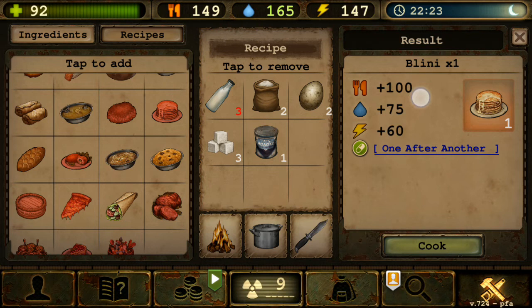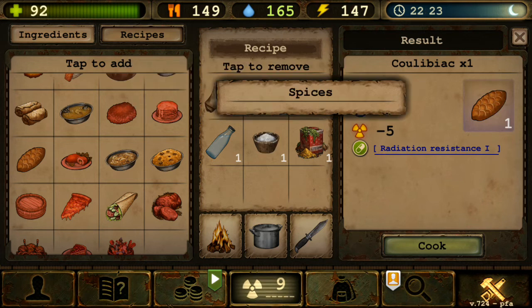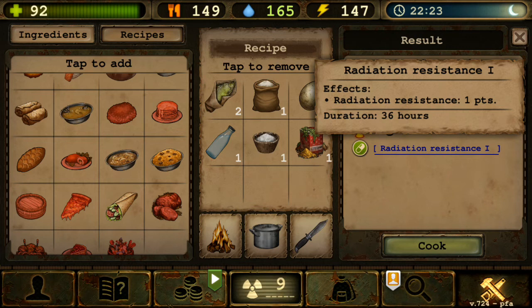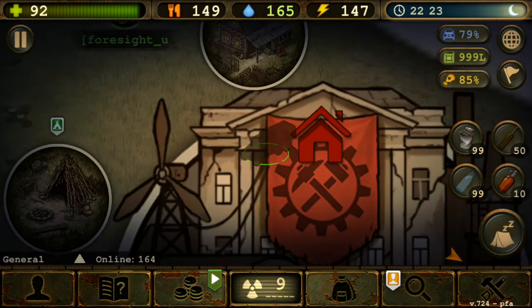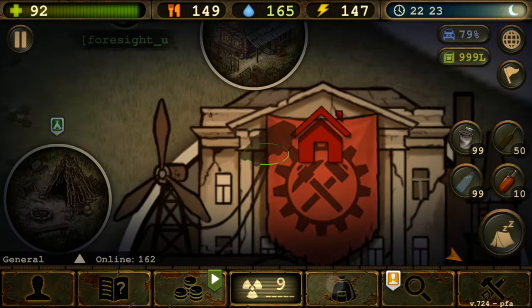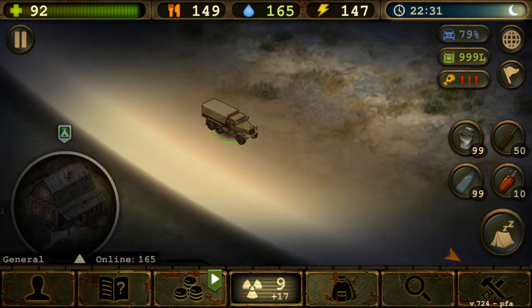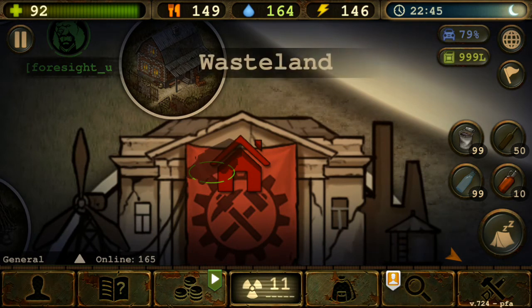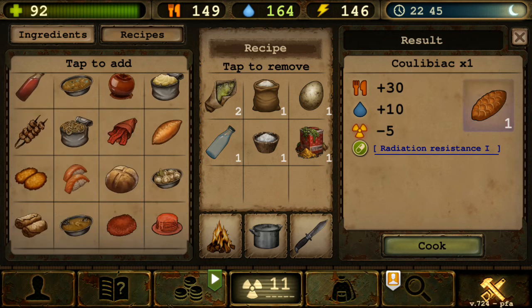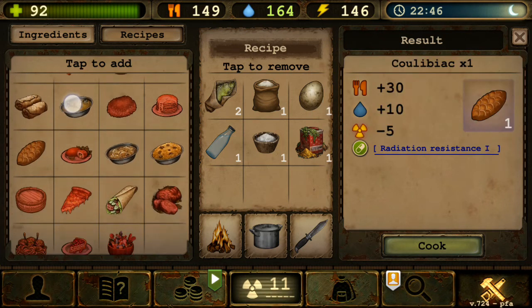Next is Kulebyaka — two salted or raw fish, one flour, one egg, one water, one salt, one spice — gives Radiation Resistance 1 point. This is actually very useless. Looking at Chelyabinsk, radiation is plus 17, so reducing by 1 means almost nothing. Very terrible and useless effect — save your resources for something else.